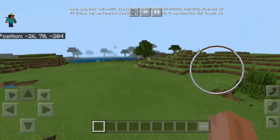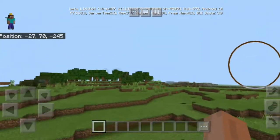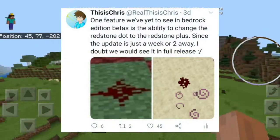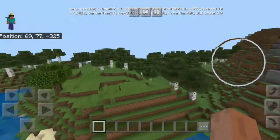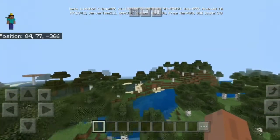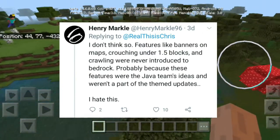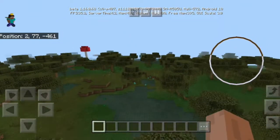We also have some news regarding future updates and future things of that nature. About a week or so ago, I tweeted on Twitter saying my sort of disappointment, saying how we're not getting the feature of changing the Redstone Dot to the Redstone Plus, because there's a whole load of new Redstone technicalities and I'm interested in those types of things. And then I actually got a few replies saying we're not gonna get banner patterns on shields, or 1.5 crouching, or crawling. And then I got some attention from the developers.